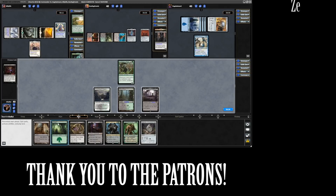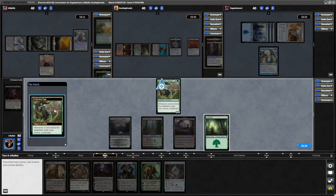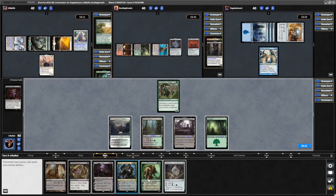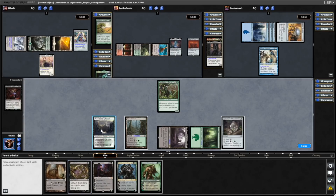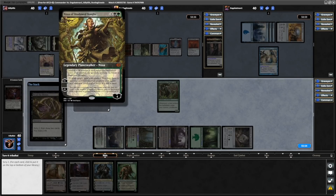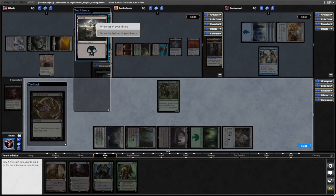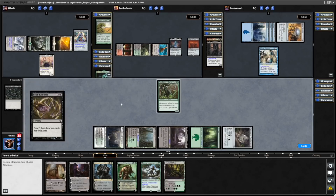So for us, how's about we drop the Forest. Nothing too proliferate just yet. We've got plenty of walkers in hand, so I'm just going to concentrate on ramping here. And we'll go Read the Bones as well. A Swamp and a Nissa on top. I think I will get rid of the Nissa for now. We'll get rid of the Swamp as well, because I dare say we're going to get into a land regardless.